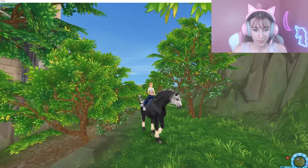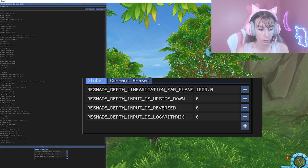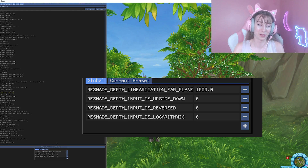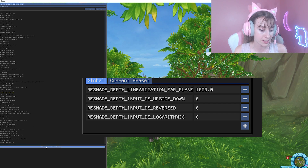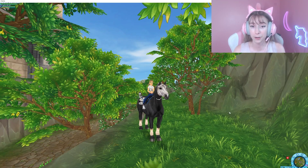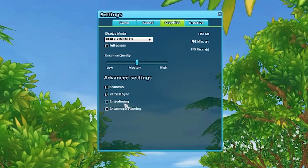Once you have the ReShade window open, go to 'Edit Global Processor Definitions' and make sure all values are set to 100.000 — you might have a 1 somewhere that needs correcting. Once you've filled it out correctly, press Reload, then click it again to confirm it's saved and press Reload once more. There's also one thing in Star Stable that's helpful: go to the main menu, click the Graphics tab, find Anti-Aliasing — which smooths the edges of objects — and turn that off for better quality with ReShade.